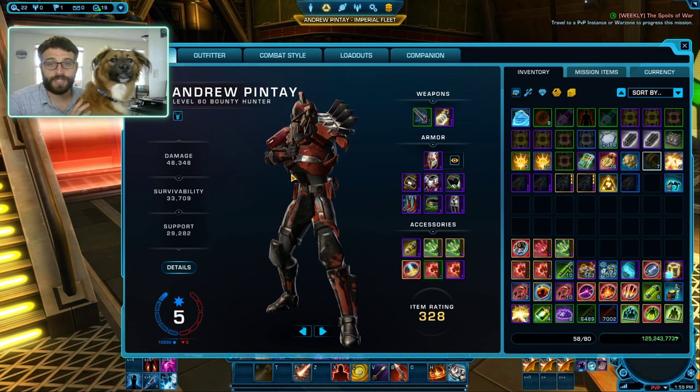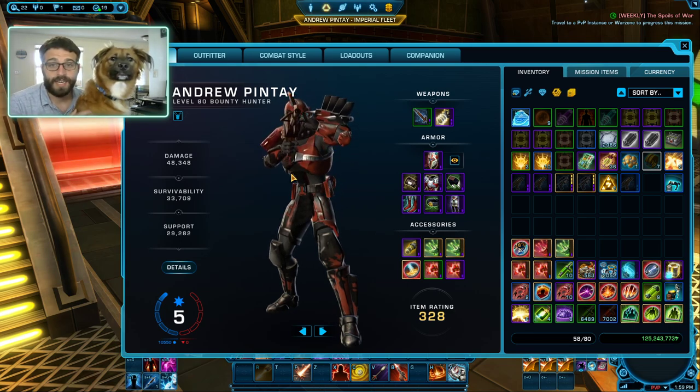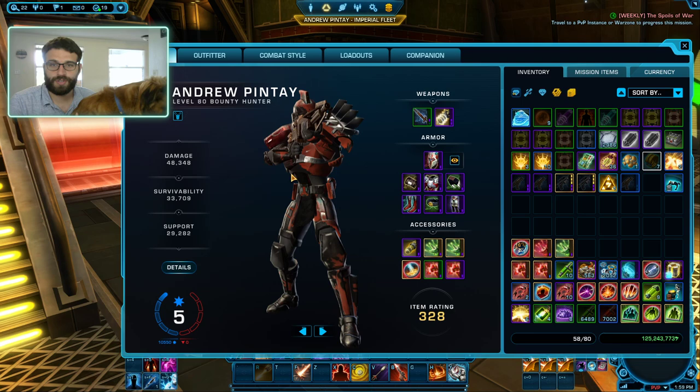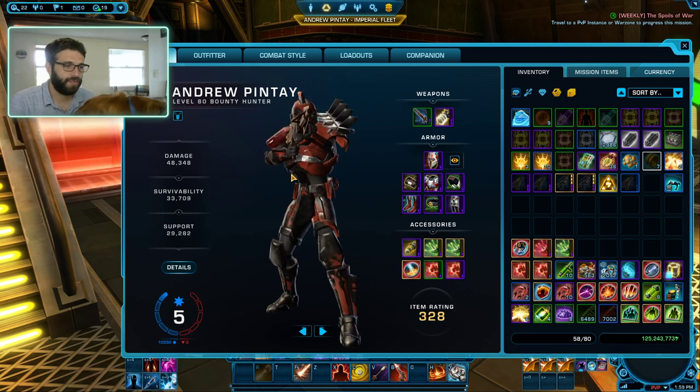For your tertiary stats, you're looking at 110% accuracy in PvE, and then as little accuracy as possible in PvP. We do a lot of yellow damage in this spec, so you don't need a lot of accuracy in PvP. For your alacrity, you want to get to about 7.2% alacrity — that should compensate for most of your lag issues — and then just dump the rest into crit, and you should be ready to rock and roll.